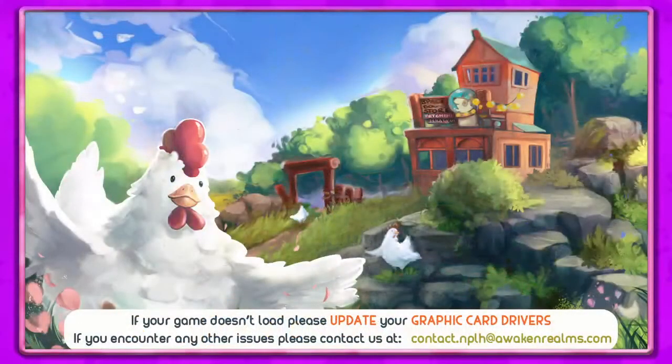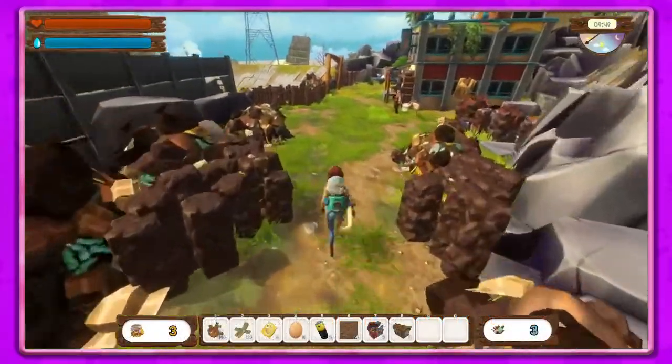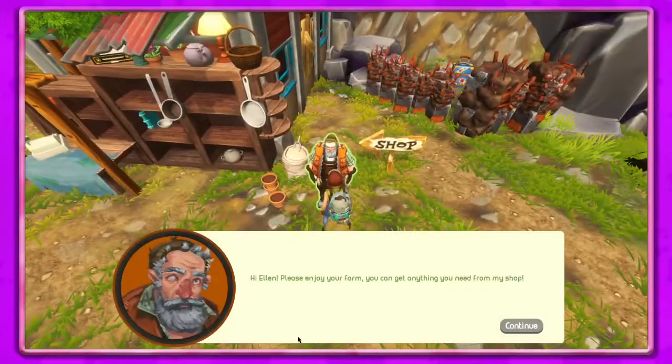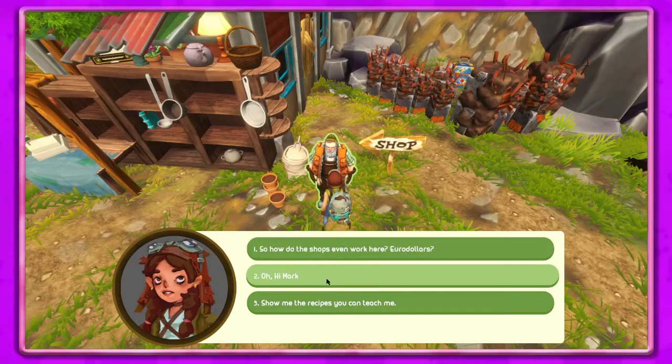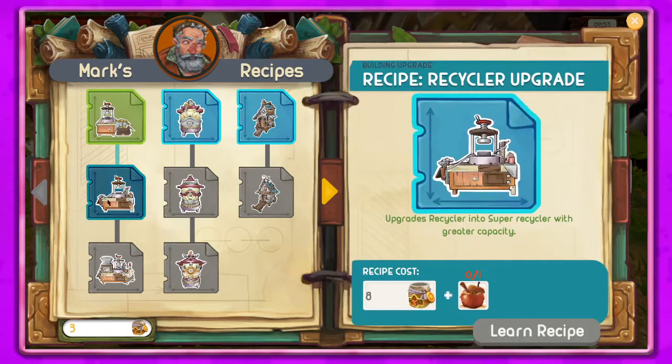I want to make it down to the shop. Hey Ellen, please enjoy your farm — you can get anything you need from my shop, awesome! So how do the shops work? Show me the recipes — we've got the recipe for the recycler upgrade which needs a baked apple, then the basic preserving machine which takes three potatoes.